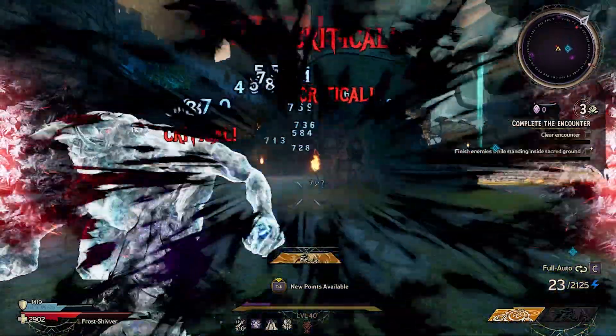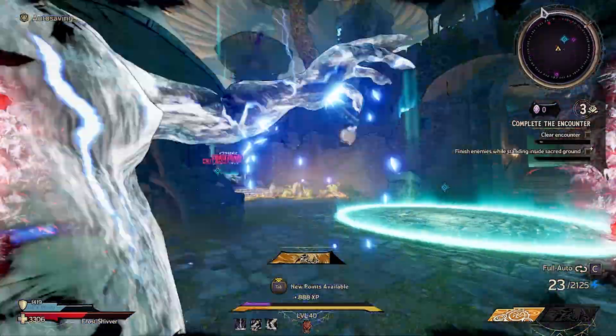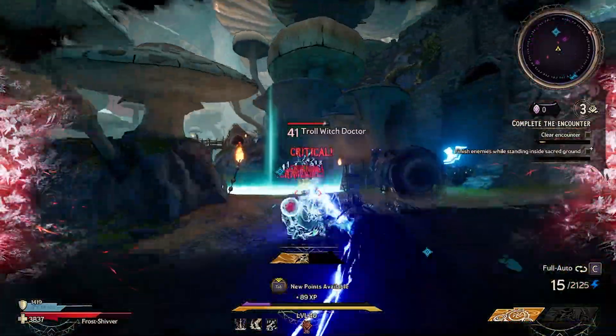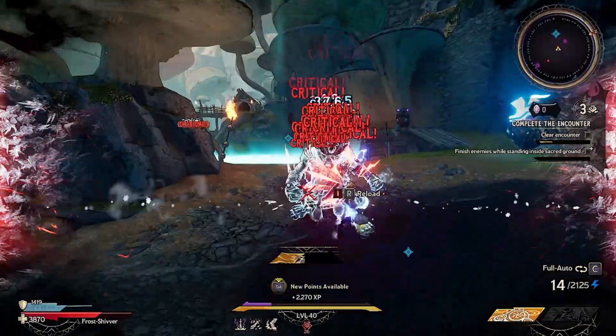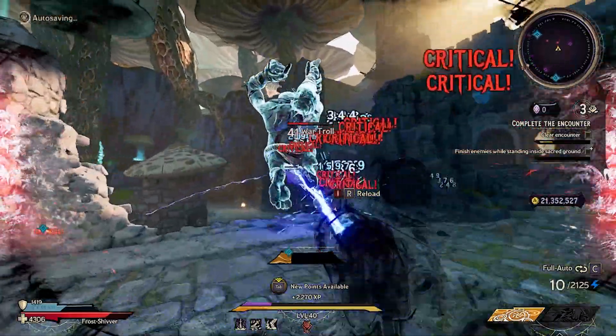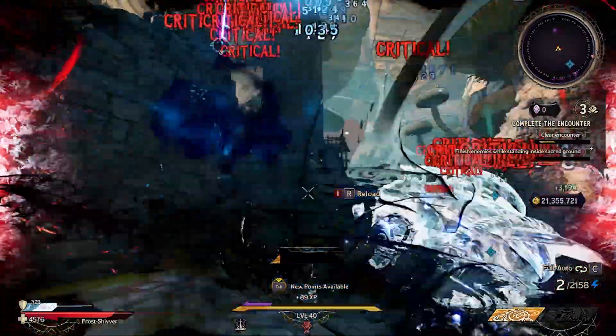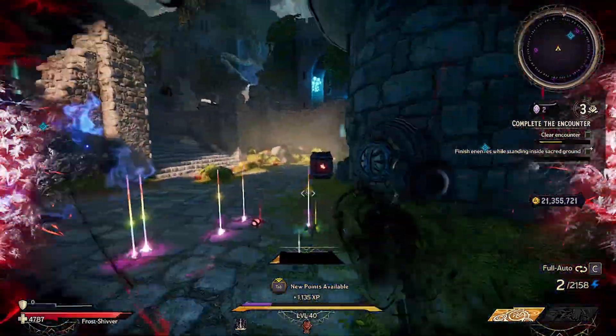Slag was introduced back in Borderlands 2 as essentially an element that would debuff enemies and make it a whole lot easier to kill and get through all the different laws that they had. It was actually a really cool element until it essentially became such a huge crutch for every single build into the OP levels in Ultimate Vault Hunter mode that it just left a bad taste in players' mouths.